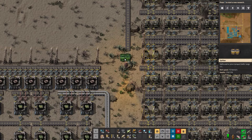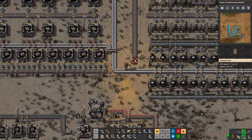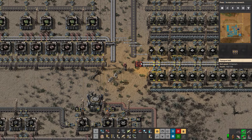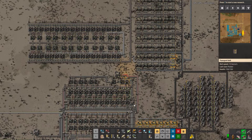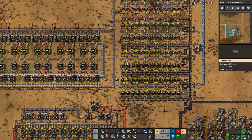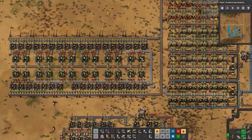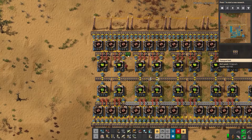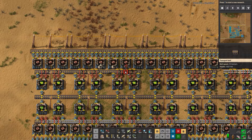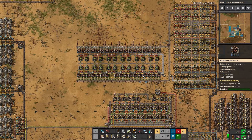We can have half of the line go down here and the other half can go down here. Now we're getting some iron — or copper. We're getting copper. Copper will come in; we'll see how far it gets down. If I can I will expand this until we run out of belt or compression to feed the assemblers. So there's green circuits. We will also need low density structures at some point.